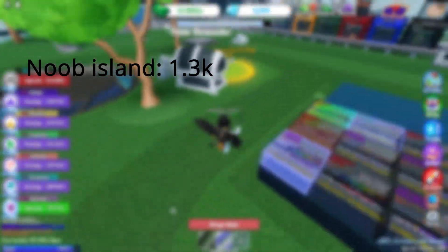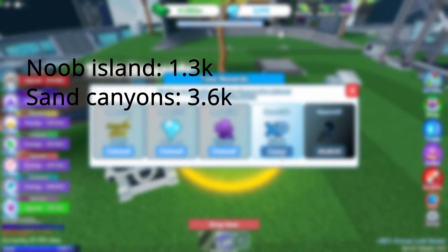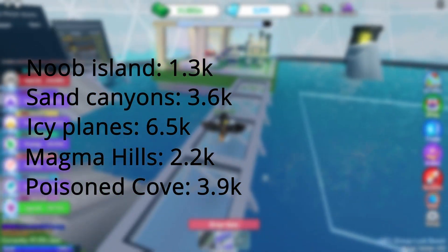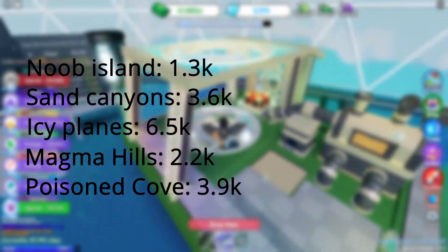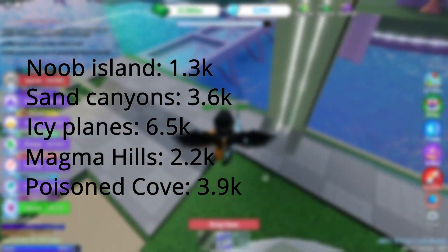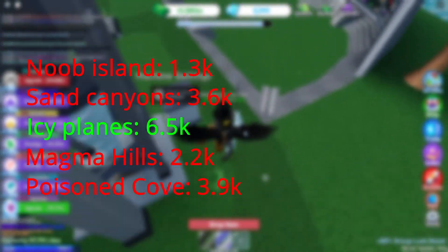Here are the final results: Noob Island — 1.3k gems; Sand Canyons — 3.6k; Icy Plains — 6.5k; Magma Hills — 2.2k; and Poisoned Cove — 3.9k. That puts Icy Plains in the lead as the best zone for grinding gems. If you guys liked this video, make sure to like and subscribe as it really helps me out, and if you have any video ideas let me know in the comments — see you guys next week!